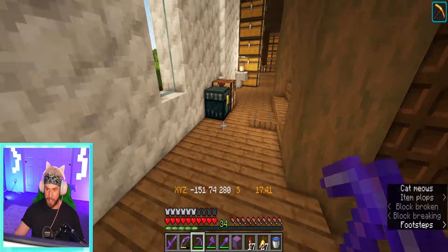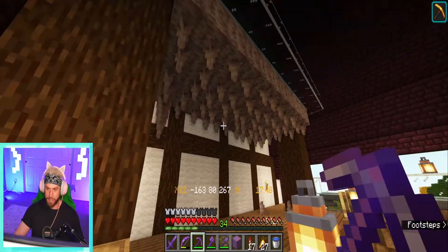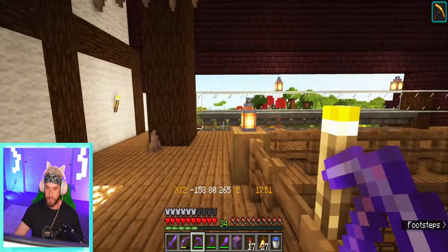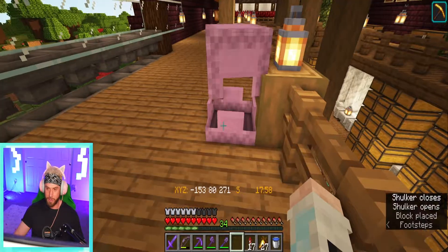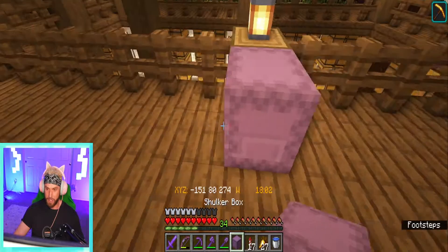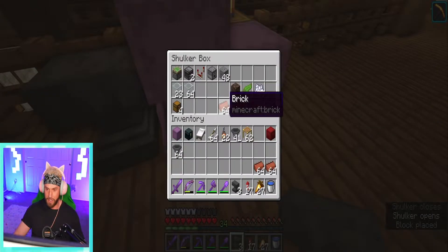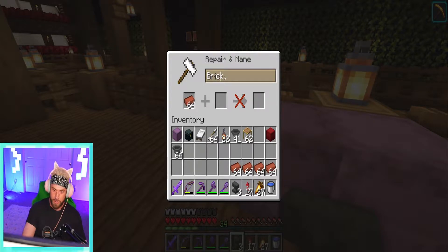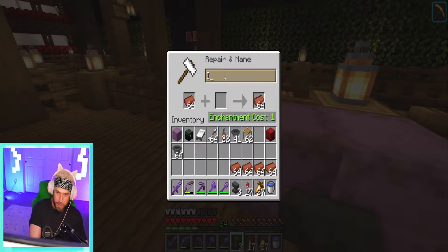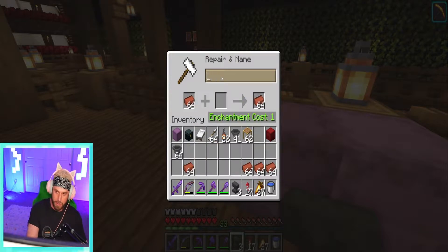Now we can head back upstairs to our farm room. The vines need to be harvested — I actually just did the dripstone because it was going to be kind of in the way. We'll plop down our shulker box with our wool and our project box, and we're going to need to put down an anvil so we can name all of our item filter items. So let's see — brick — you are now 'item filter.'